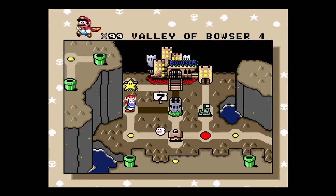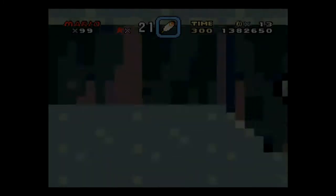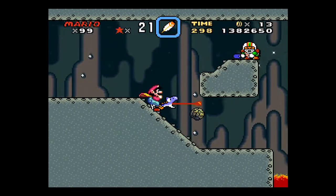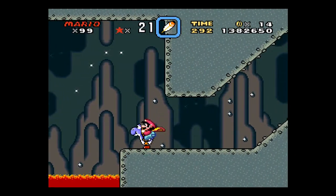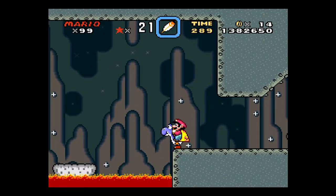So now we are at Valley of Bowser 4, which is the last dual exit stage of the game. This is another one of those exits where the special exit is very close to the regular exit.